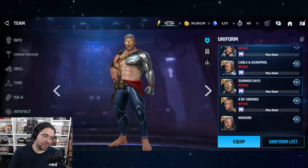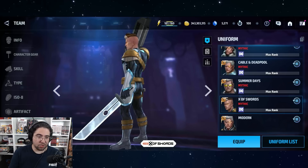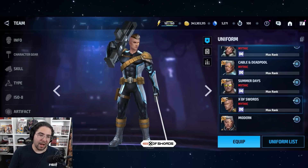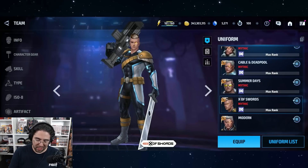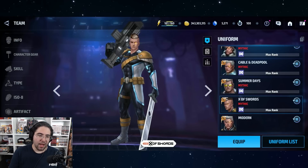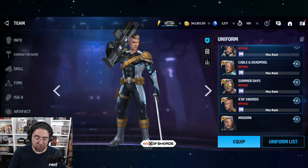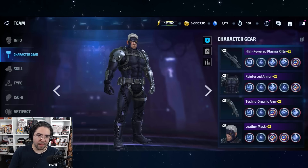I do think this uniform is a pretty big upgrade. The older ones are quite old - Summer Days is from around 2019 or 2020, and X of Swords is from 2020 or 2021. This Heart of Darkness I believe is from 2021, so it's been over two years since Cable got a new uniform - quite a long time.